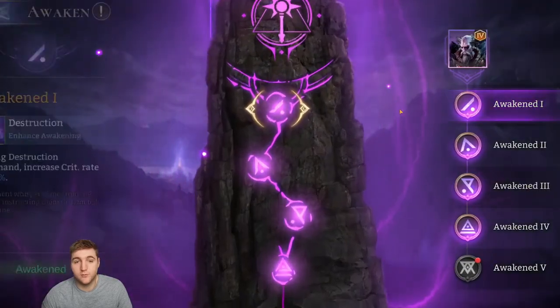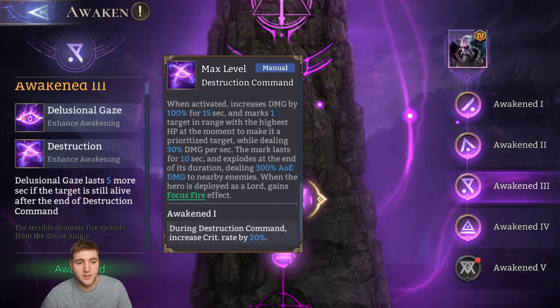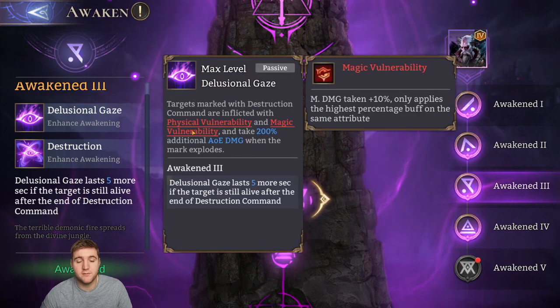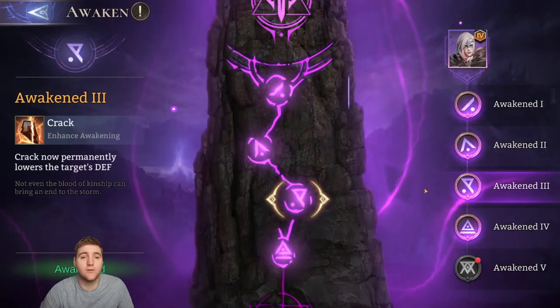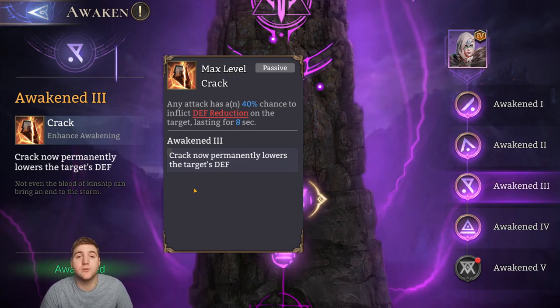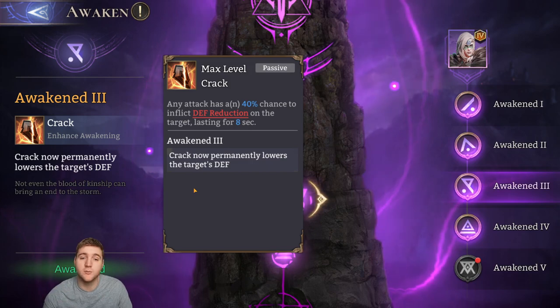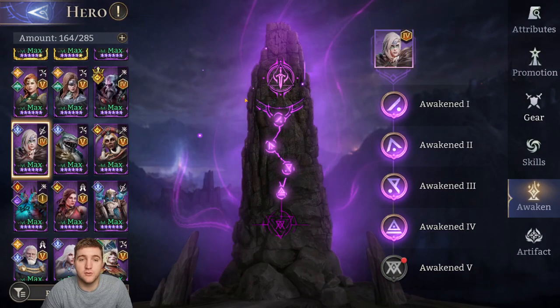If you're using Pyros, Awakening 3 is incredibly powerful — it extends his Delusional Gaze debuff duration by 5 seconds, adding another 5 seconds of 10% vulnerability to physical and magic damage. If you have Estrid and are using her, Awakening 3 is amazing — it enhances her Crack passive to last permanently. I place her down until the debuff applies, then despawn her, and the 30-40% defense down lasts the entire boss fight. It's useful in Guild Boss, Artifact Fragment raid, and even single-target arena.